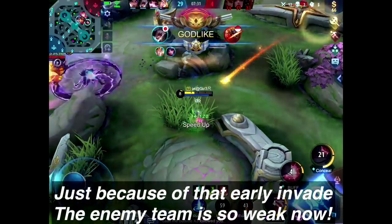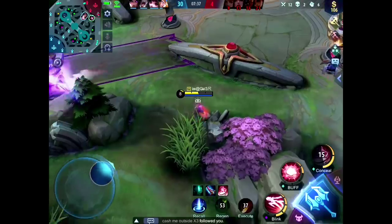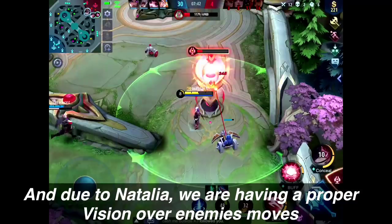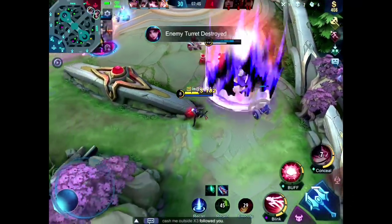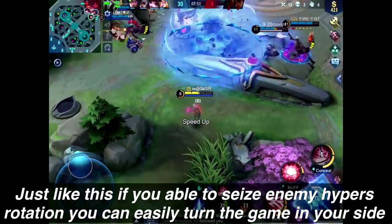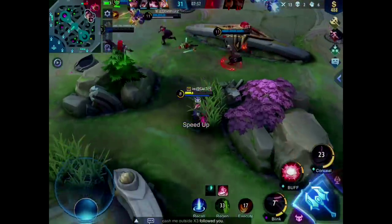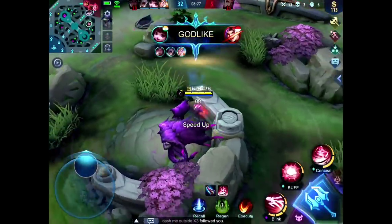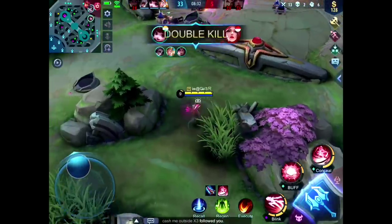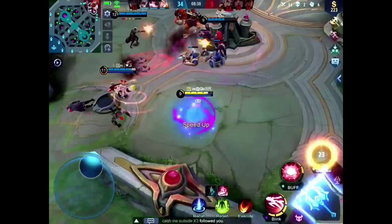Just because of that early invade, the enemy team is so weak now. And due to Natalia, we are having proper vision over the enemy's moves. Just like this — if you're able to see the enemy hyper's rotation, you can easily turn the game in your favor. Shut down! God like! Double kill! Double kill!